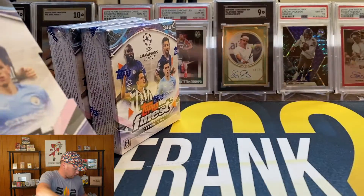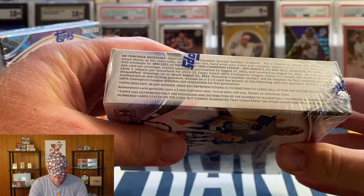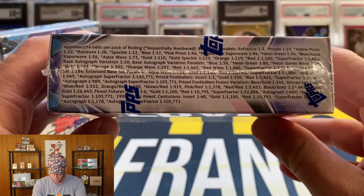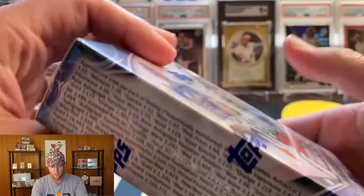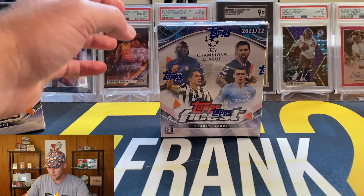Let's get the wrapper out of here, get the master box out of here. There are all the odds and all the different parallels — if you guys want to take a quick screenshot of that, feel free. We'll go ahead and start with this first mini box and see what we can pull.